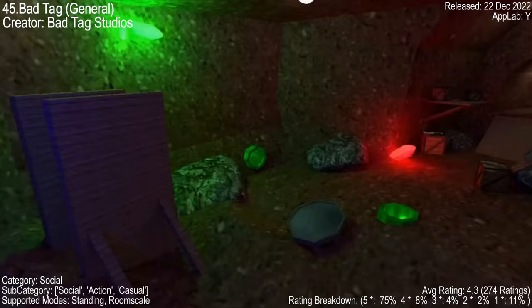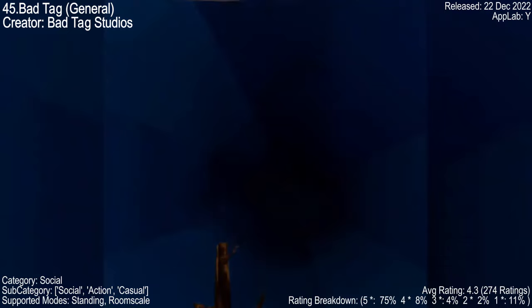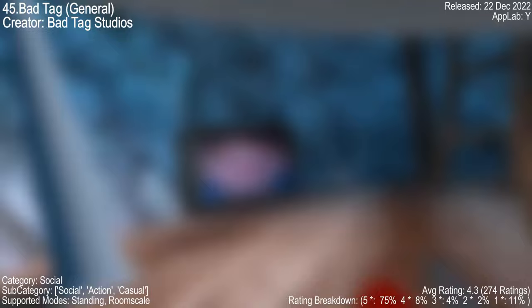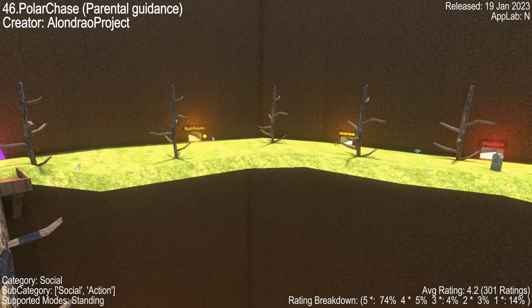Welcome to the world of Bat Tag — a VR game that's all about fun, exploration, and a dash of horror. With a hand-based locomotion style like Monkey Tag, you can socialize, explore various maps, and even face your fears. Users are going bananas over the game modes and the beautiful horror elements. One user even reminisced about the Halloween update. With a solid 4.3 from 274 reviews, Bat Tag is more than just a game — it's an experience.